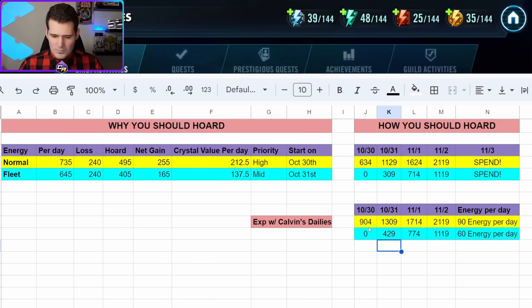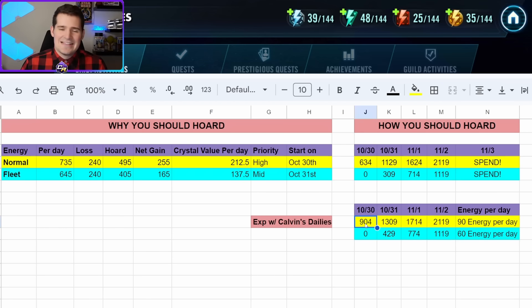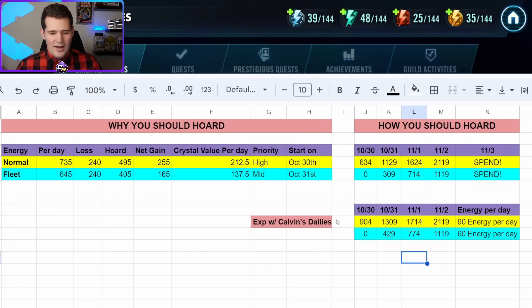There is one glaring problem: I can only get 735 energy per day, and 735 is less than 904. So in reality, to get maximum value I would actually need to start hoarding on the 29th, which is the day this is being posted. I'm not going to do that — sounds like a lot of work, and the chances of me getting bonus normal energy from the web store across these five days is pretty good, so I'll use that as a buffer. If you do get fleet or normal energy from the store, spend as needed or use the extra hoard accordingly.